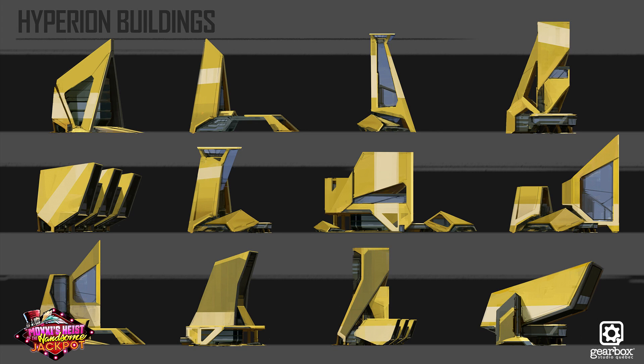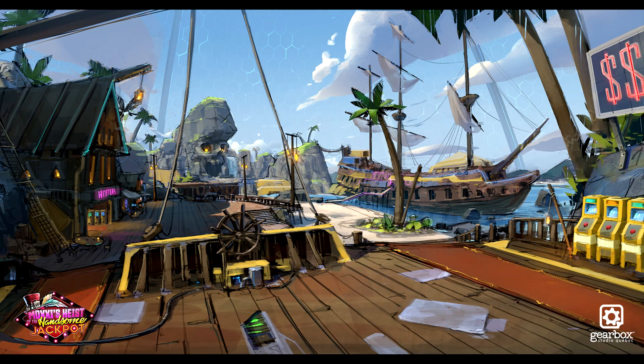That's kind of all the background setting the stage with some of this concept art, and now we can get into the real fun stuff, starting with Pirate Land. David's description says concepts, sketches, and paintings for a zone initially called Pirate Land. Eventually, the zone got canceled altogether from the DLC. Shout out to the amazing GSQ design team who provided gray blocks and feedback for some of those.